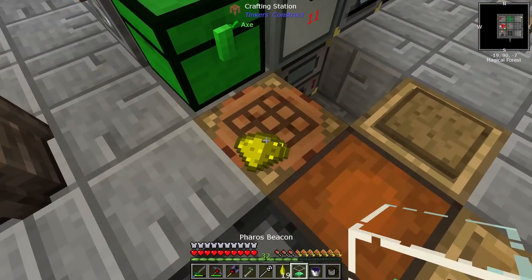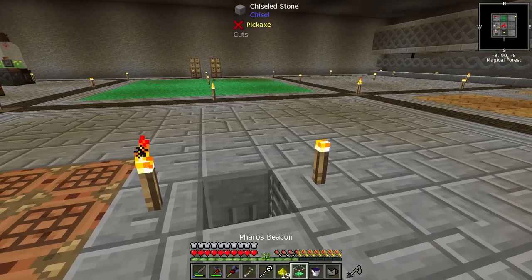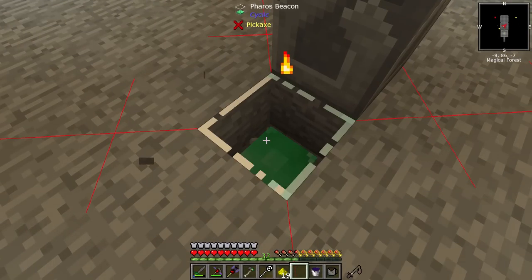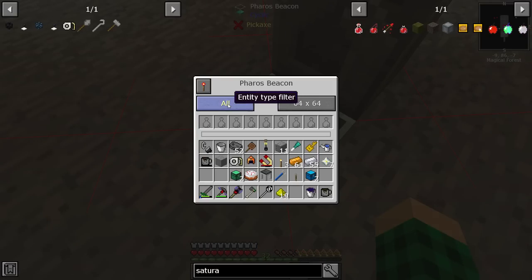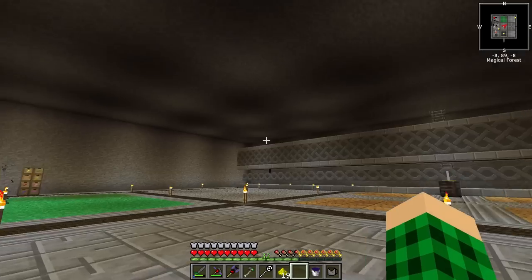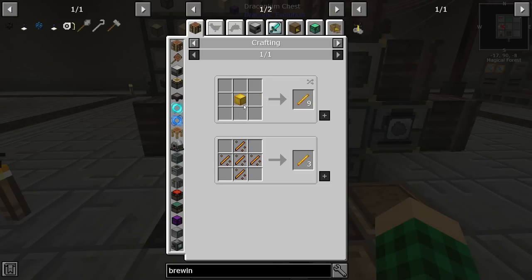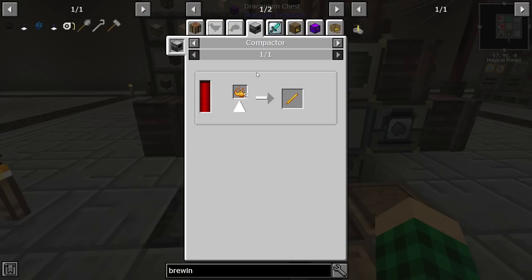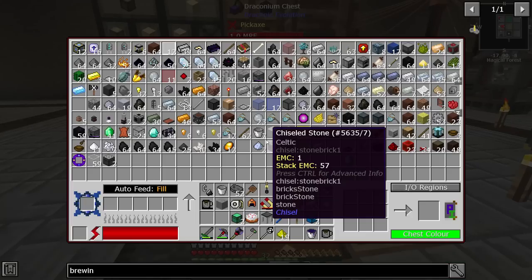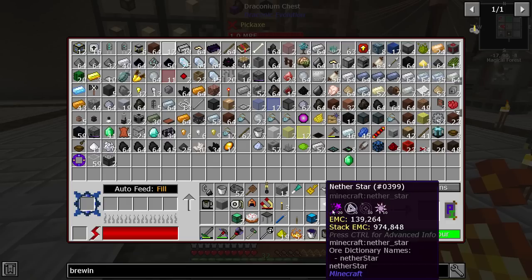So what we're going to do is come over here to the middle and place it down here — that should be fine. We can set it to players, all creatures, ambient, aqua, and whatever, and put the range to 256. We can get ourselves a brewing stand, which is going to require a blaze rod. The blaze rod can be gotten through compacting blaze powder, and we have blaze powder — we just need a compactor. That shouldn't be too difficult.